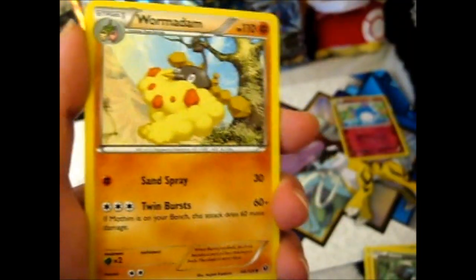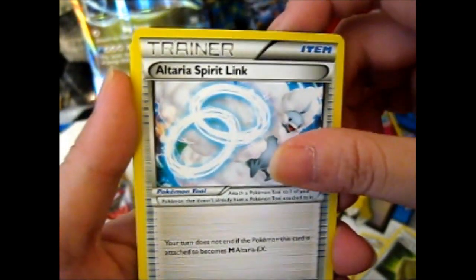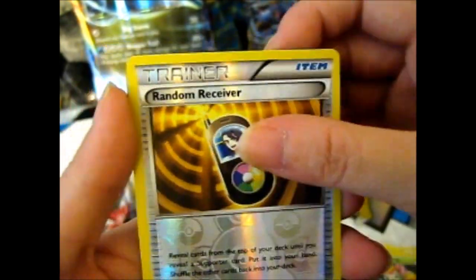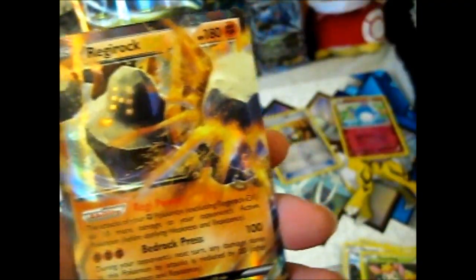That pack felt thin — hopefully there's something good inside. Wormadam, dumb fossil Kabuto, Altarius, Wormadam, Snivy, Gothita, Shiglipa, Deerling, a random receiver with Professor Sycamore on there — that's good. And oh man, Redding Rock EX! We got two for two here — hey, what's up with that? When do we get three for three? That's the question.